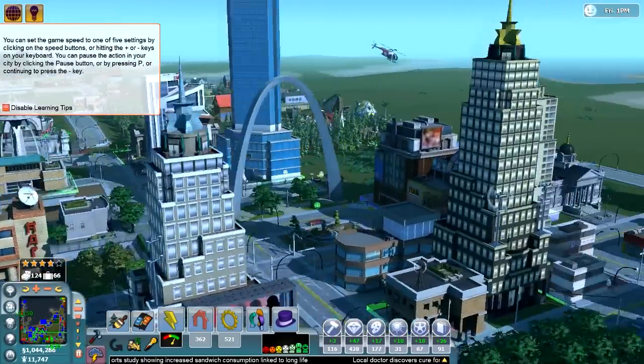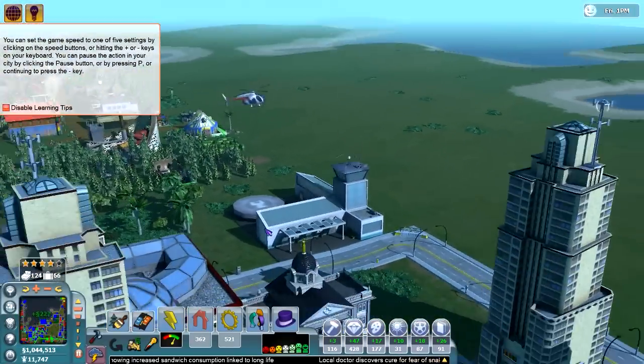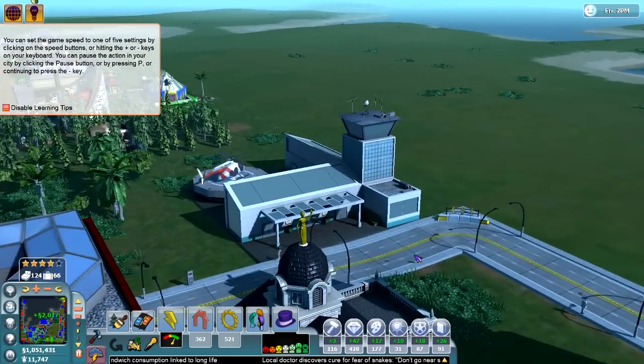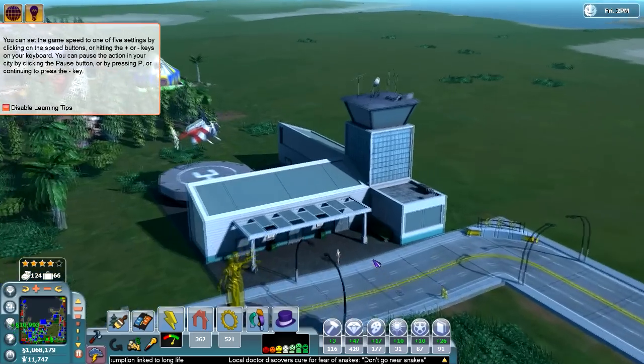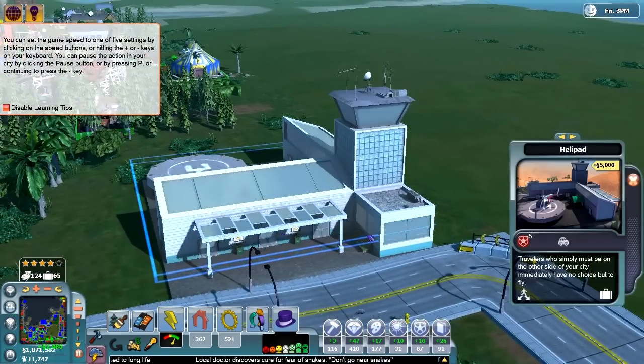Let's see it land if we can. Yeah, it is — perfect. I'm excited. That's pretty awesome. So now we have helicopters and people can travel. Does anybody actually get out of it? That is the real question. People are definitely going in, so that's pretty cool.